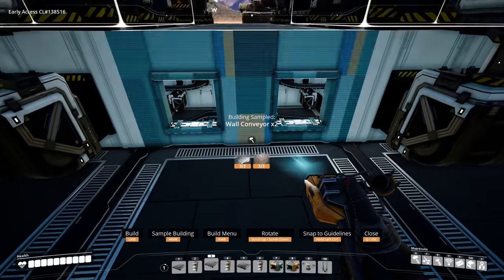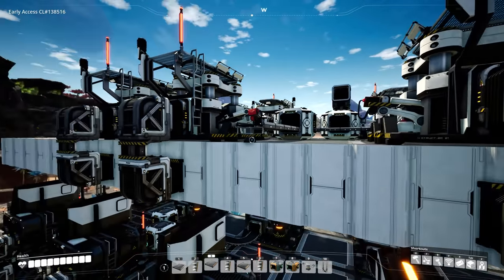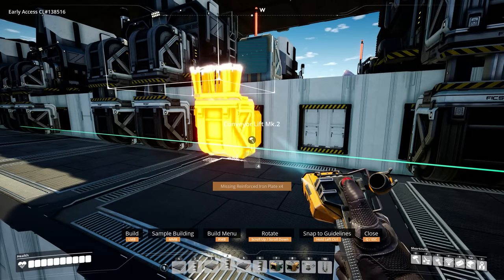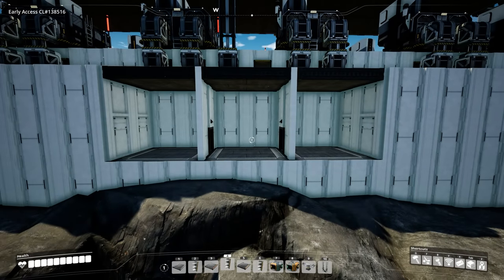For the steel pipes, bring the Mark 2 lift down and it'll connect right in. I already have the start of our storage area pre-built.